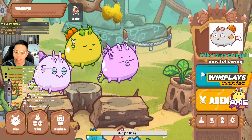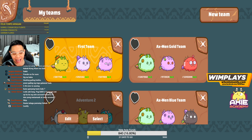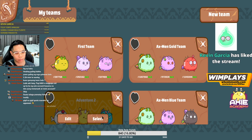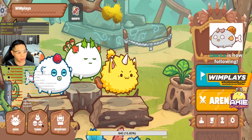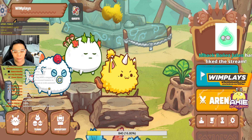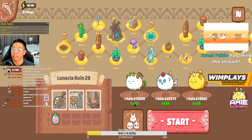Now the last two things — Adventure and Arena. You want to use all your energy on Adventure. Some teams are good at Adventure, some teams are good for Arena. In Adventure mode, in the beginning this will all be blank except for the first stage. You will be at level 1. The levels do not transfer to Arena — in Arena everyone's the same level, you don't level up or down so it's a fair match. This is just for Adventure. You can see the maximum number of SLP you can earn from Adventure.